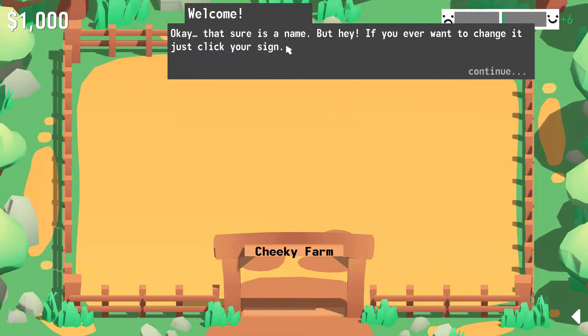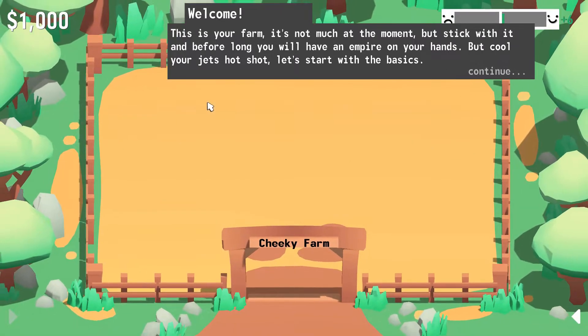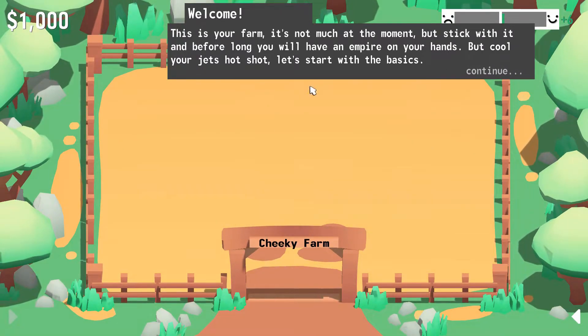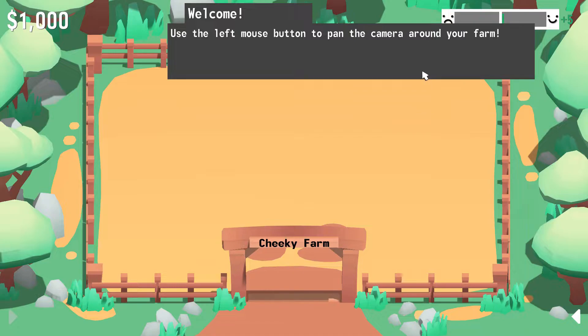Alright, sounds good. So this is your farm. It's not much at the moment, but stick with it and before long you will have an empire on your hands. But cool your jets, hotshot. Let's start with the basics. Yeah. Cool your jets over there. Sorry, I didn't know. Use the left mouse button to pan the camera around your farm.